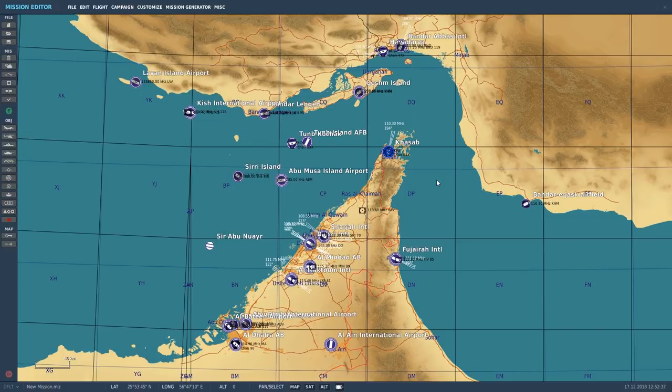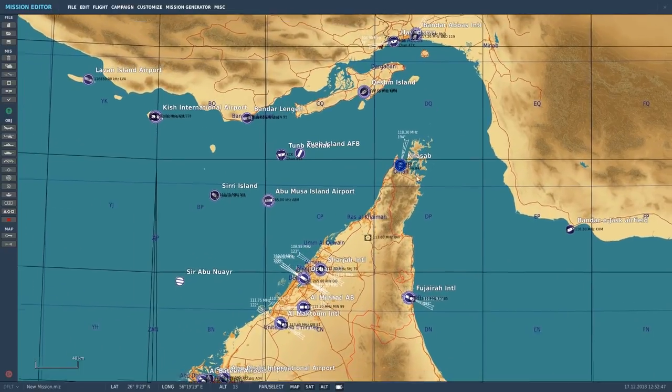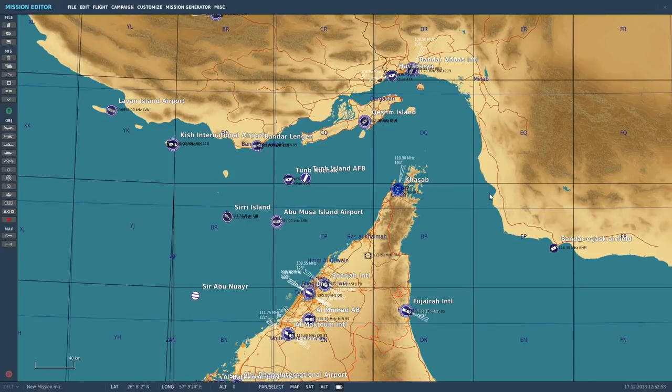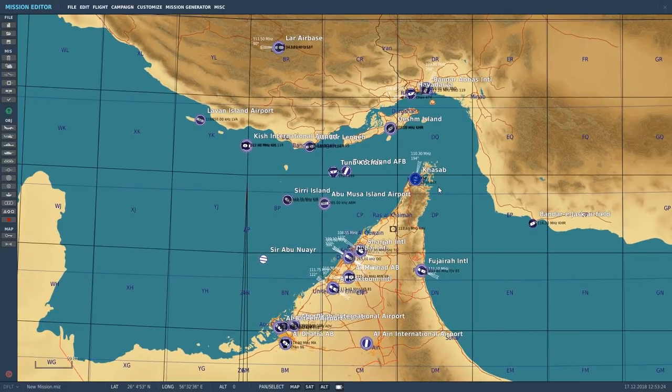Whenever I'm designing a mission, I like to take a little bit of inspiration from real-life events in order to give some level of plausibility, rather than just being essentially Ace Combat-type missions. So what we're going with today is a simple intercept mission for the MiG-21 and new players of the MiG-21. We're looking at an intercept mission for American B-52s — three B-52s sent from Iraq down to Emirates.